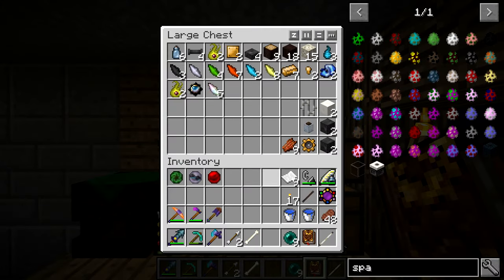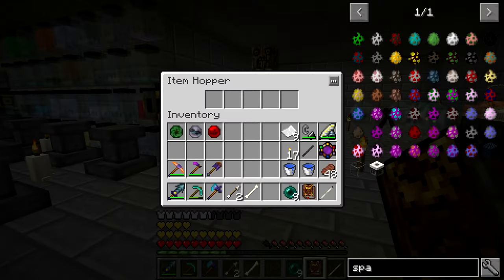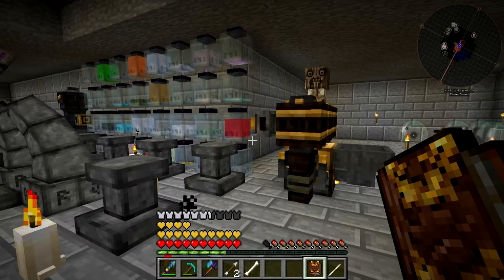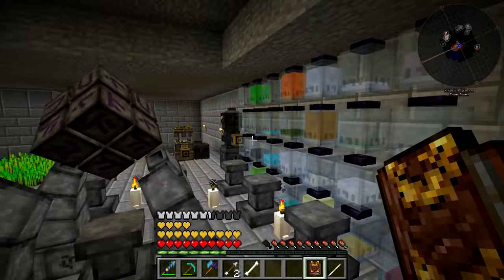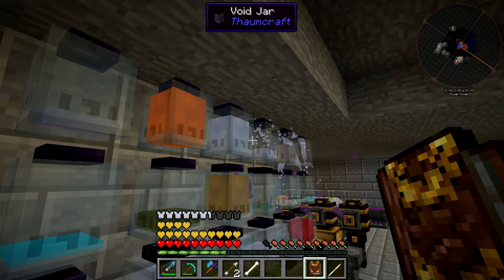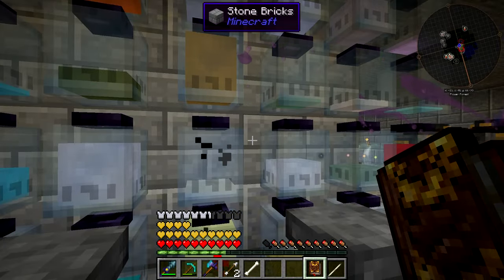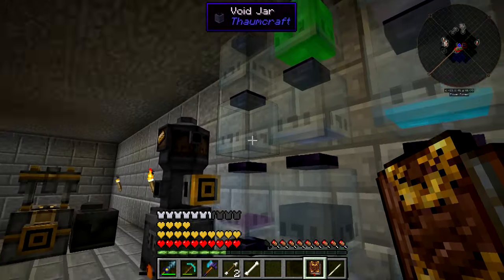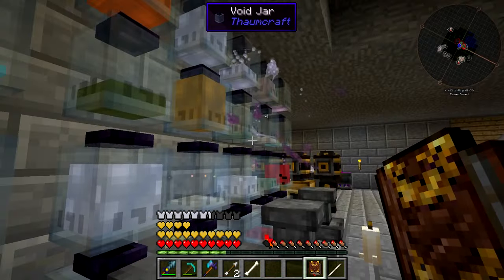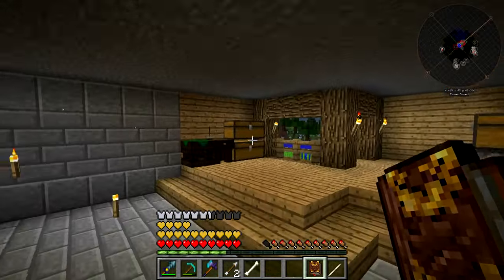So we'll grab out the ender pearls and start setting things up. We throw the ender pearls in over here — as you can see, these are going to get us four Motus and four Alienus. I need to make sure we have jars available for these. The jar is down at the far end — yes, we got those jars available there. It looks like it stops over here for a second but it's making its way down there. Okay, so it made its way down there. That is good.